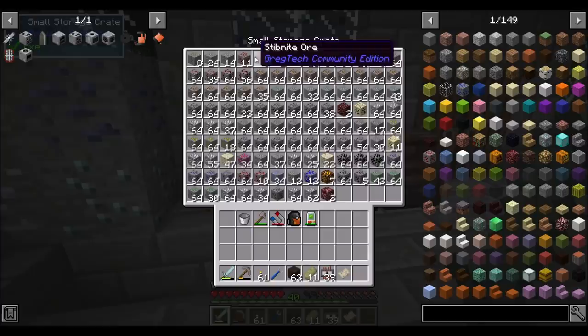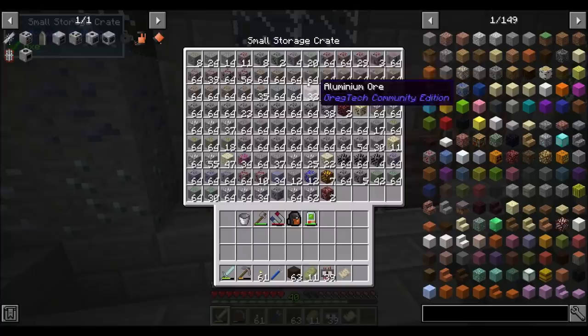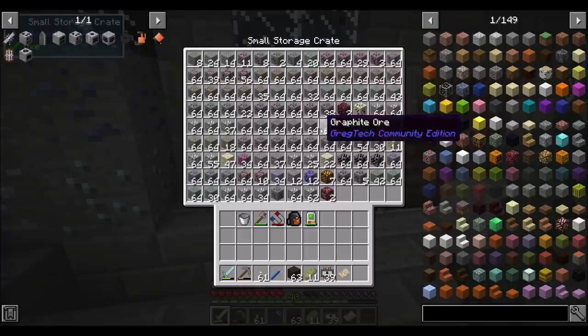One of these things turns into zinc and I don't know what it is. That's iron. Olivine? It doesn't make any sense. Redstone, bauxite, aluminum. I am really bad about knowing what this stuff is. Graphite, galena.